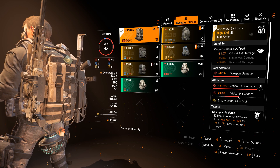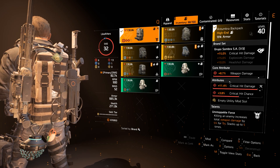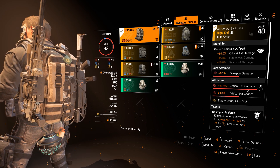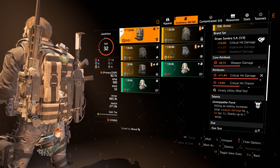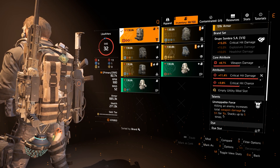For my backpack I have the Sombra backpack, which gives 15% crit damage. It has weapon damage, crit damage, and critical hit chance. Those are the three attributes you always want: weapon damage, crit chance, and crit damage. After you've capped those you can mess around with other things, but those are the three reds you're looking for in all your gear pieces.